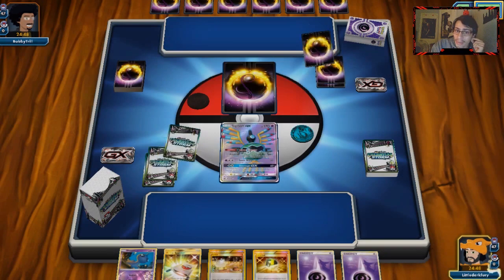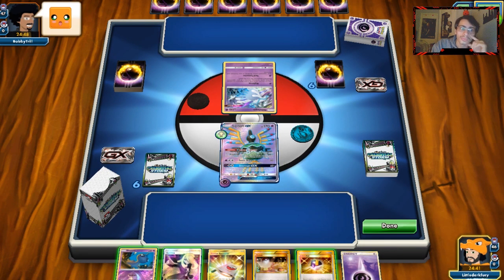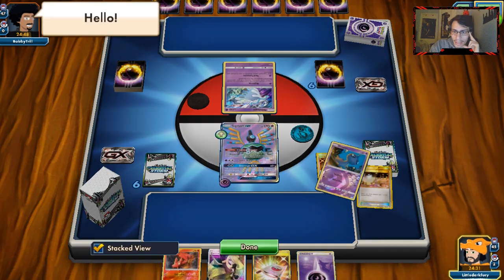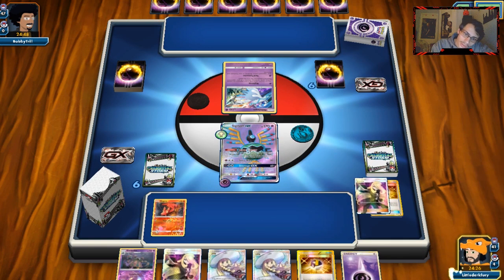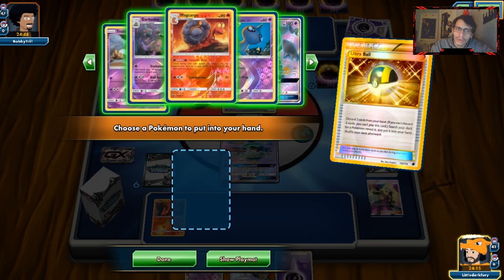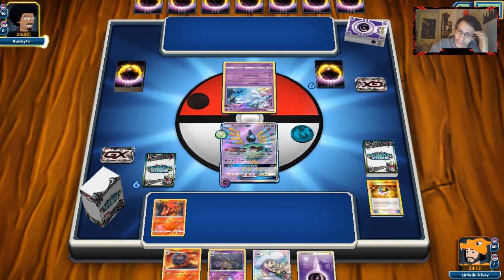I'll Ultra Ball, get rid of Shuppet and Switch, and get Slugma down — just trying to get my Macargo going ASAP. We'll Cynthia, mainly looking for DCE. We got Ultra Ball for next turn. We'll play it, get rid of Cynthia and Lillie and grab Macargo — wait, I meant to grab Trubbish because I was gonna Lillie for a big hand, but then I remembered I got Slugma. That was a bit of a misplay, but it's fine. He's gonna Guzma and I just got rid of my Switch — that's amazing. Thankfully Sigilyph is not weak to Psychic; that's one of the positives. It's weak to Lightning and has Fighting resistance.